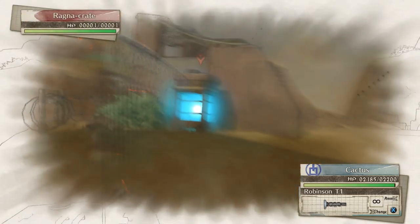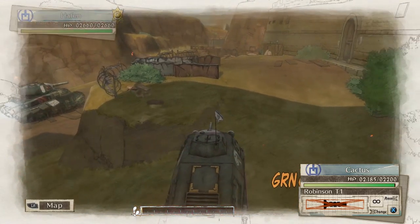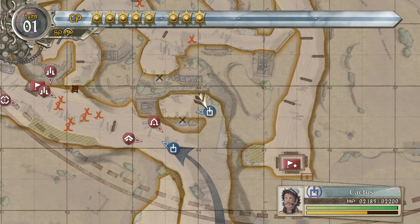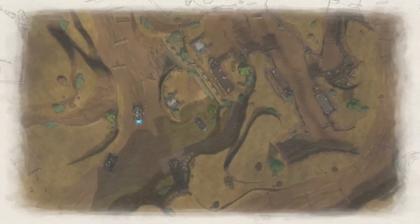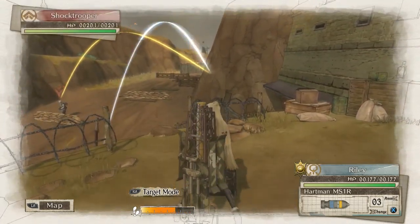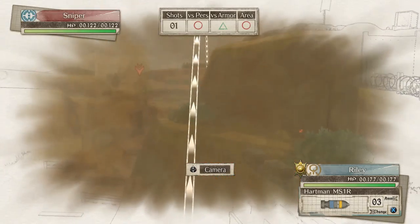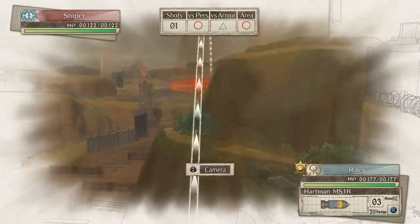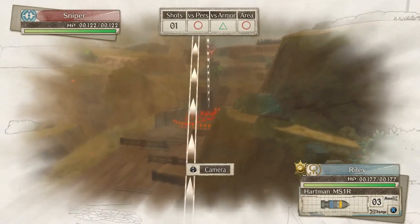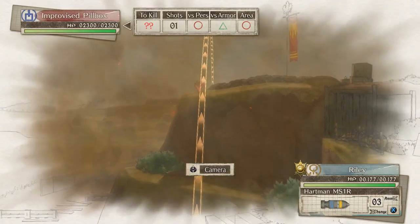Wish me luck. Yes, there you go! That will give us some cover. We'll go in with Cactus — he's not a leader. Come on, move move move. Can he destroy this? Yep, there you go. Let's end there.